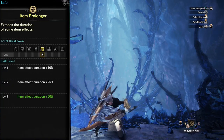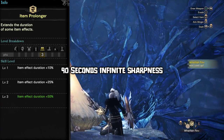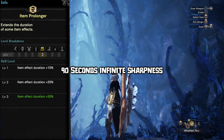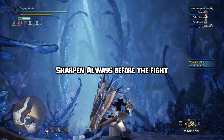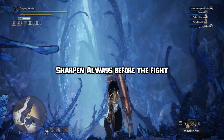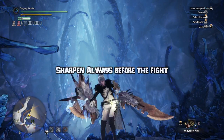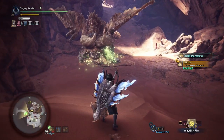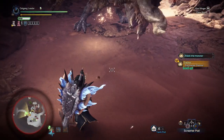A really good combination with protective polish is item prolonger. The skill will extend the duration of protective polish by 50%, which means your weapon will not lose any sharpness for a whole 90 seconds. Sharpening before you approach the monster is the best thing you can do, since at the beginning you have 2 flint shots and can go full out on damage without losing any sharpness. You can of course still use master's touch, but this is ultra comfort for sharpness without losing any time in a hunt, especially if sharpening pre-fight or when a monster leaves the area.